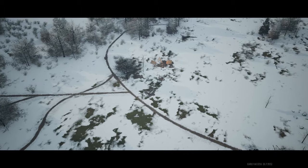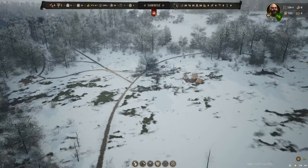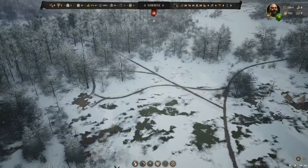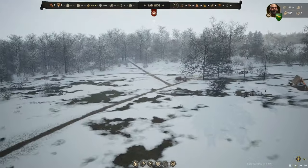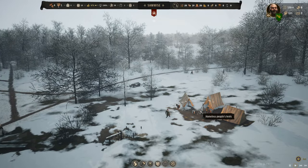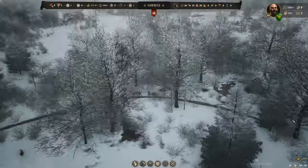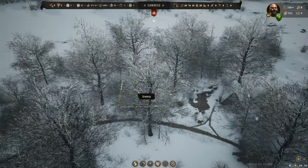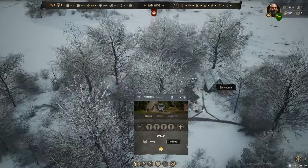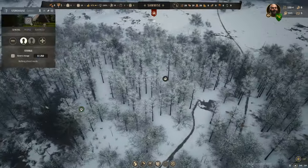Welcome back to Manor Lords. This is our little crossroads called Samwise - it doesn't even have a house yet. These guys just got started, it's a rough start in the winter. We've got the settlers' camp over here, and the granary is done. I already took a family back out of there - they brought their bread in and got a family into here.